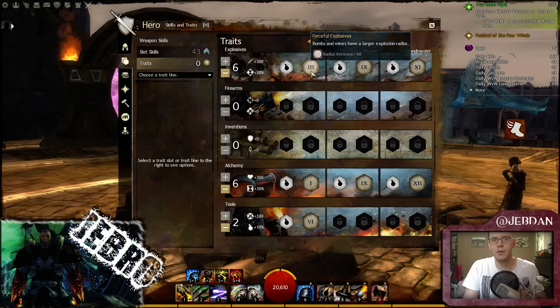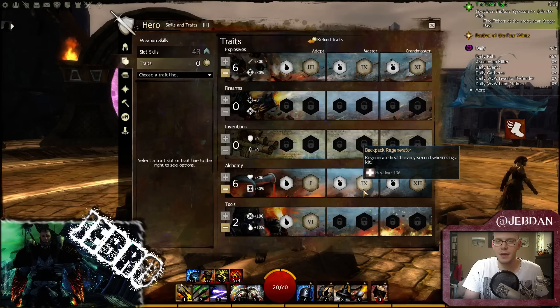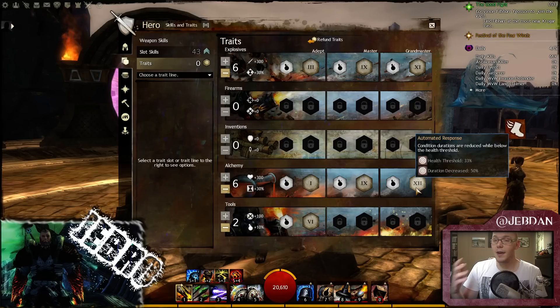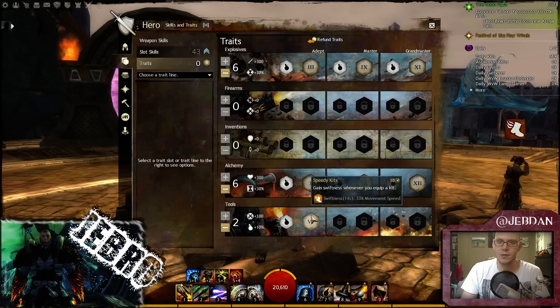I'm going to show you my traits as they are in the open world. It's 6-0-0-6-2, and this is kind of a typical PvP build as well. Automated response is really useful for that condition damage — getting conditions down on myself, because condition removal is really poor on engineer. I don't mind that; I think it's a good thing because classes need weaknesses. I run this a lot in World v World roaming.